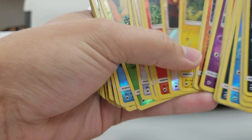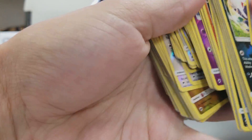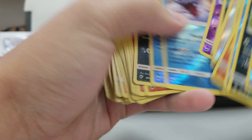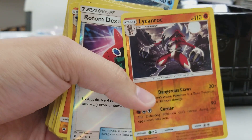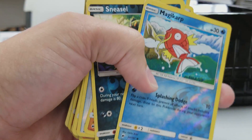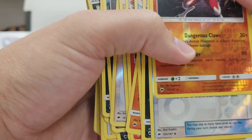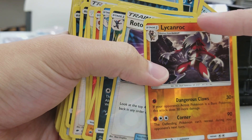And then in a different box, near the top here — Rotom Dex, Lycanroc with a little black on the top middle, Sneezer with a little black up there, Magikarp, and so on. And now this third box I just started, I got a Rotom Dex first pack, second pack out Lycanroc with a little black mark.